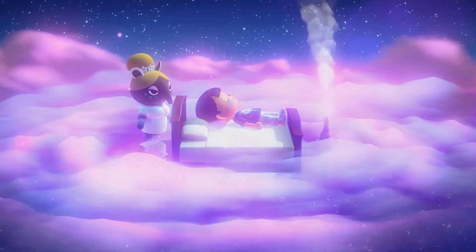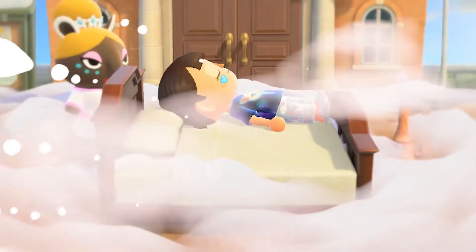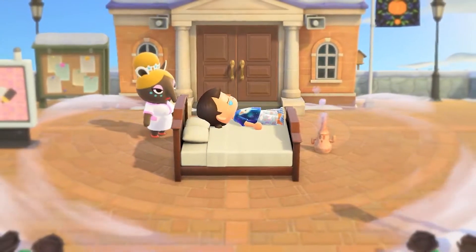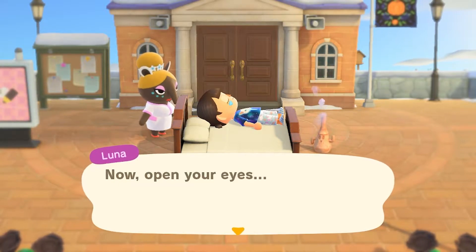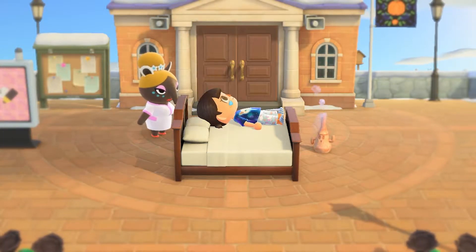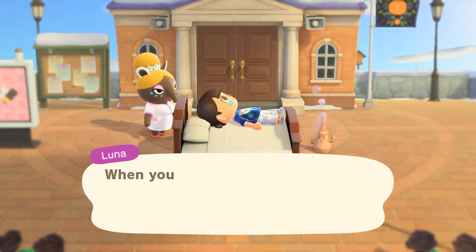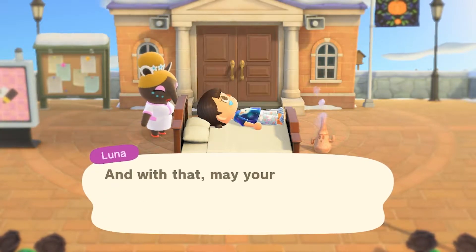We are going to a dream called Basil Leaf. We are in a dream called Basil Leaf. Luna is going to tell us that we are in a deep slumber and we are dreaming of a town called Basil Leaf.